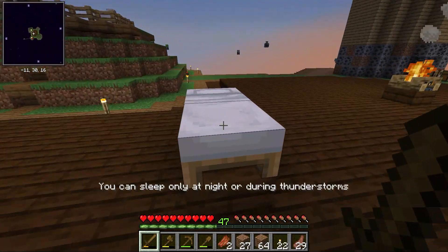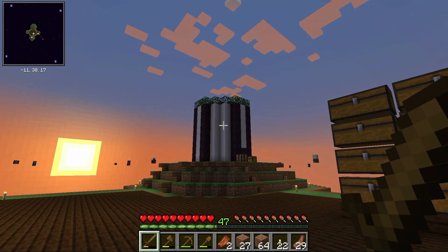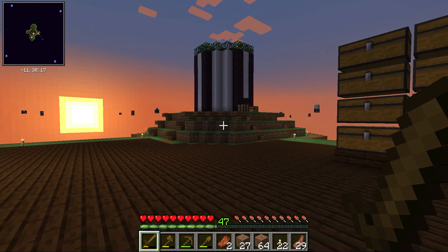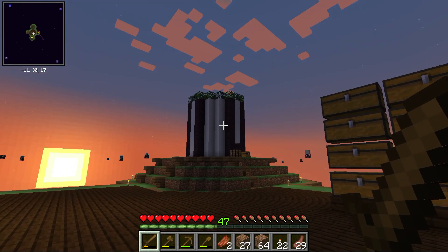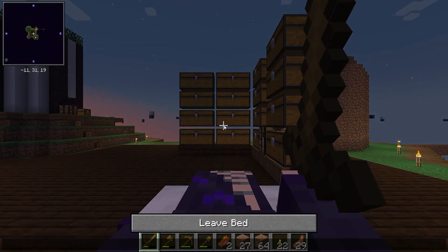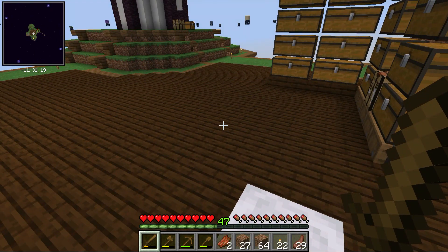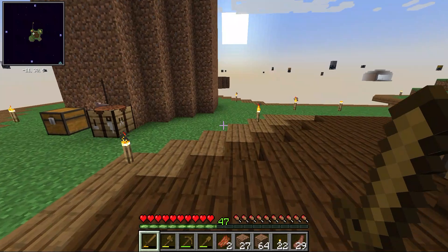I'm thankful I have torches now, because when I was working on the skeleton wood farm, I didn't have torches at the time. So when I would have to replace the dirt with bone blocks and logs, I would have to wait for one to spawn, quickly kill it, dig out the blocks on the bottom, pillar up before another one could spawn.